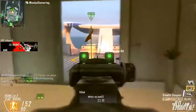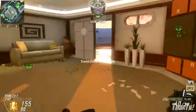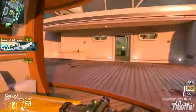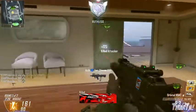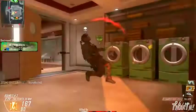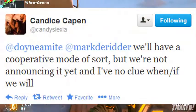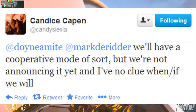Moving on to the final update — there is a new co-op mode coming in Call of Duty Ghosts. As confirmed, Spec Ops is not returning. Treyarch has zombies for co-op, while the Infinity Ward side always had Spec Ops. But on July 4th, Candace Capen confirmed via tweet that there will indeed be some sort of cooperative mode coming, even though they aren't announcing it at this time.